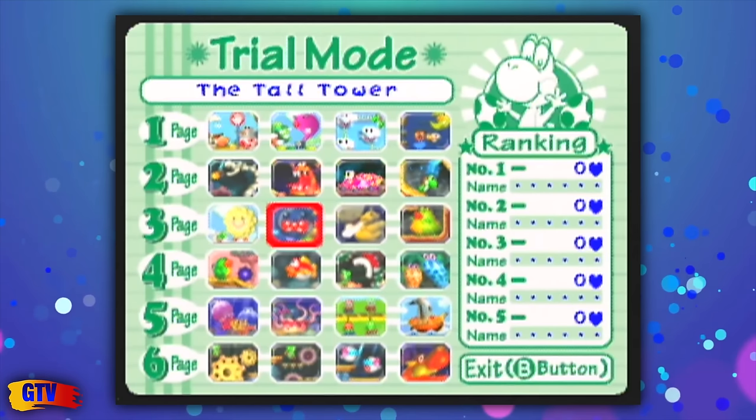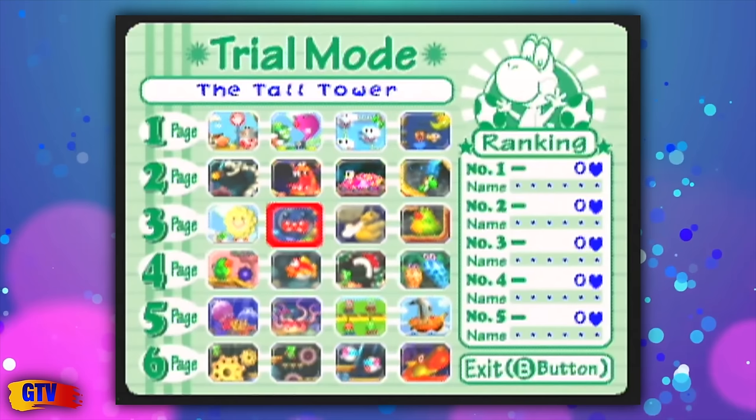In Yoshi's Story for the N64, things are a bit easier. Just start trial mode and on the next screen wait 2 minutes and 10 seconds.